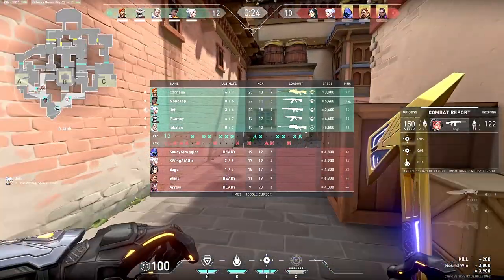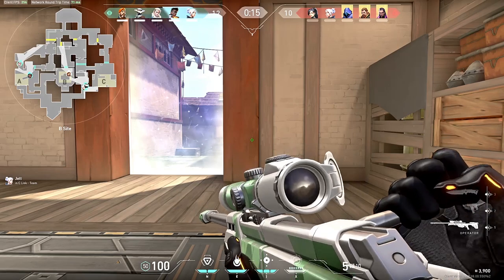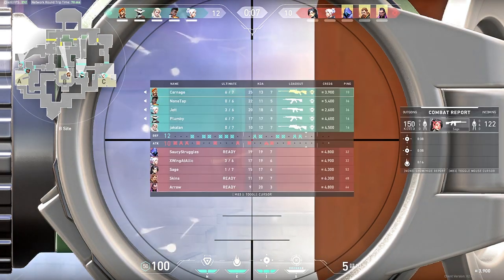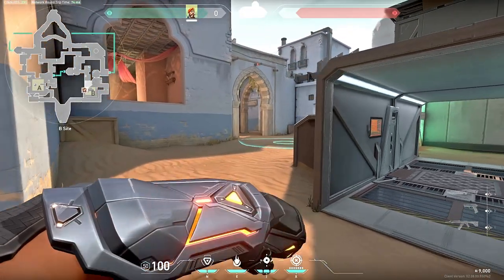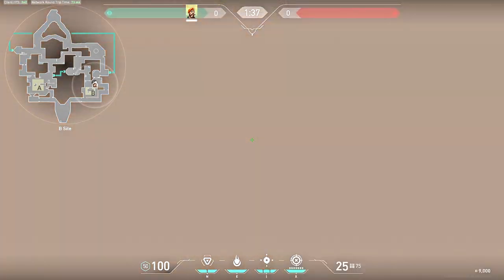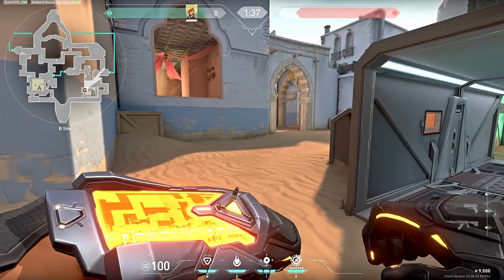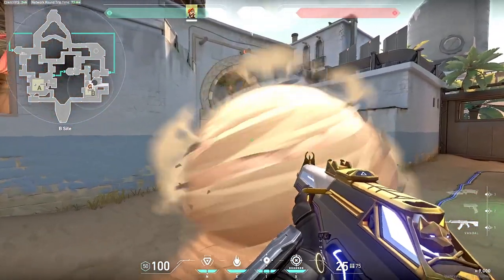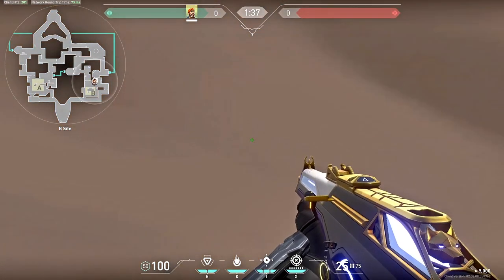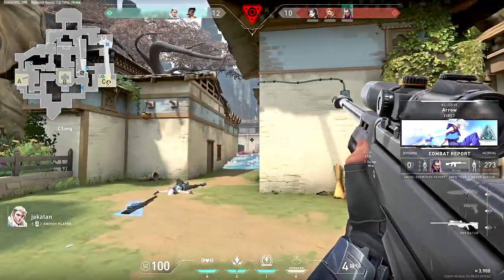Next up we have a common mistake: if you didn't know, when Brimstone smokes are down and you walk through them it actually takes you longer to get out of that hazy vision than it does for enemies to see you. You need to play around your smokes and not through them — when you go through your smoke the enemy will see you exit way quicker than you see them and you lose the fight 99% of the time. On defense, watch your smokes because if enemies push through, you'll catch them off guard for a basically free kill, similar to a one way.